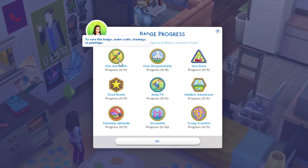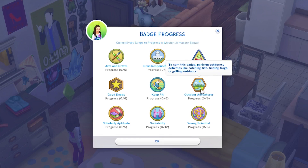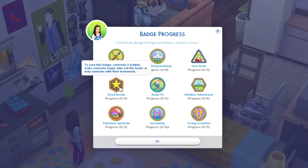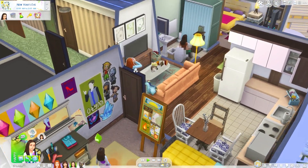Arts and crafts badge: make crafts, drawings, or paintings. Civic responsibility: perform cleaning or repair actions. Give back by donating items for charity from the mailbox and computer. Outdoor adventurers: do outdoorsy activities. Keep fit: dance or exercise. Entertain a toddler, take out trash, or help someone with homework. This is really cool — these things would actually be pretty easy, so we could start on some of these before she goes off to her meeting.